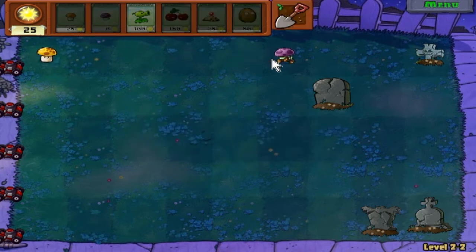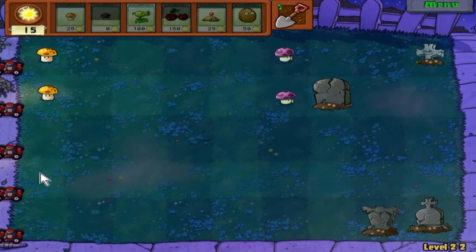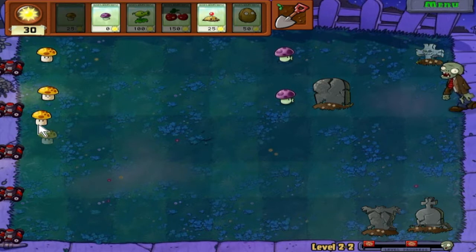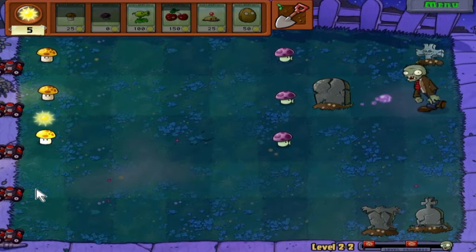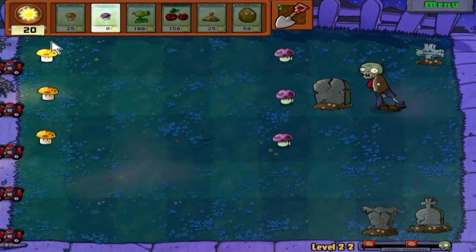If a zombie gets all the way, eats all your plants, and gets to this lawnmower, it will kill everything in that row. But if another zombie goes in that row and gets through, you will lose. That's what lawnmowers do. Every lawnmower that doesn't get destroyed during a level, you get a gold coin - I think it's 50 - so you can get a lot of money just by saving these lawnmowers. Definitely try doing that.